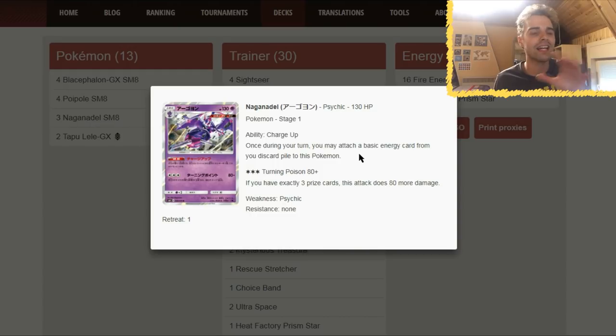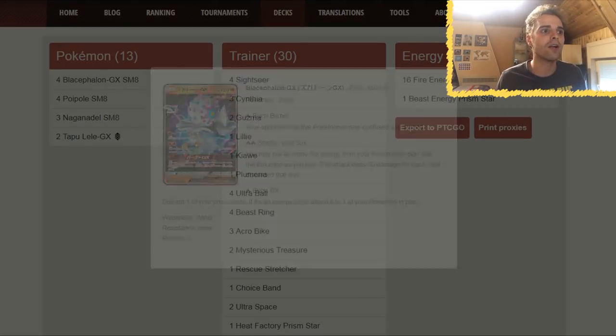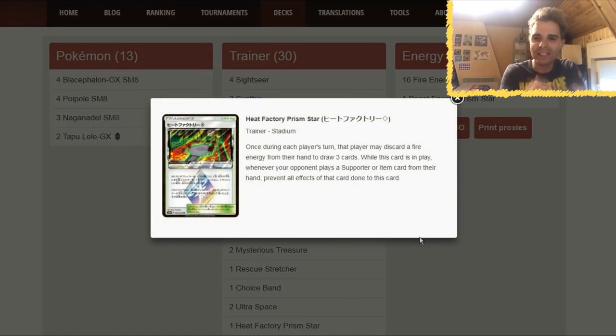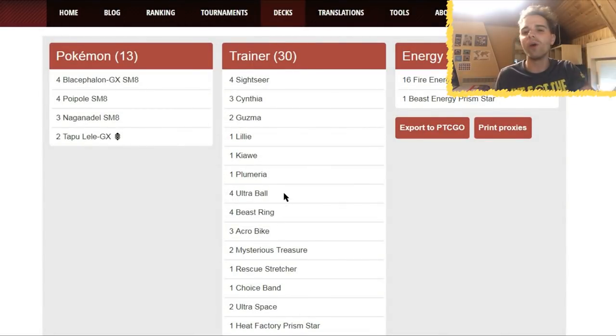The deck runs 16 Fire Energies and 1 Beast Energy. You put all those energies in the Lost Zone for one-hit KOs. Blacephalon can get those KOs very quickly. There's one copy of Kiawe — use Tapu Lele to get Kiawe and immediately attach 4 energies. Then you just rely on one-shotting everything while evolving Poipole to get energies back, going in circles. Also, Heat Factory Prism Star: once it's released, Fire Decks get consistency — each player may discard a Fire Energy from hand to draw 3 cards. It's like Scorched Urge but better. We only need to look forward to the entire Pokemon line in this second place deck — Blacephalon with Naganadel.